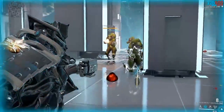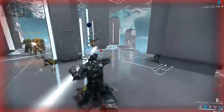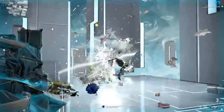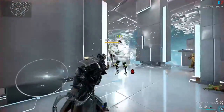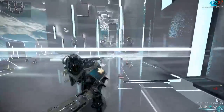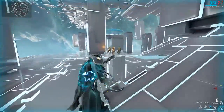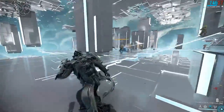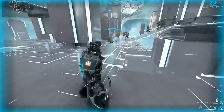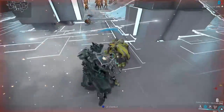See, now she's disarmed and running toward me — now I can do a finisher. Vauban is still dying though because he's a very squishy frame compared to something like Rhino or Nezha. There we go — they're disarmed, they run at me, and now I can do a melee finisher.